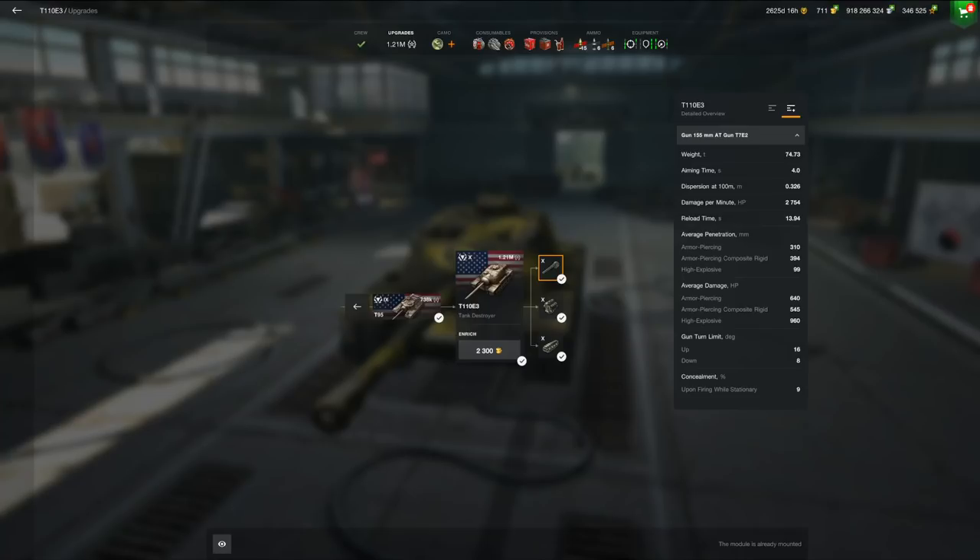Especially the 960 HE — that's where the Badger feels incredibly weak compared to the HE on this tank. The gun depression is sitting at 8 degrees, which as we went over is plenty to work most ridgelines in the game. Mobility-wise, I will be honest, the E3 is much less enjoyable. It has an effective power-to-weight ratio of 8.3.